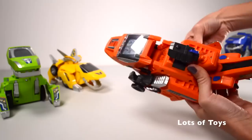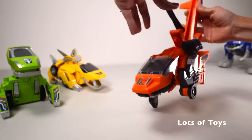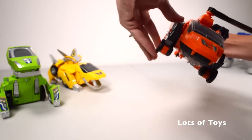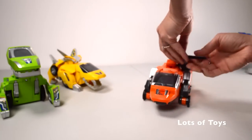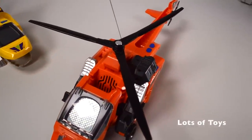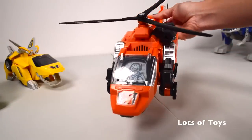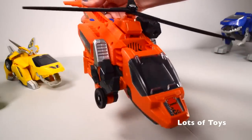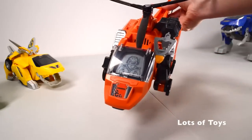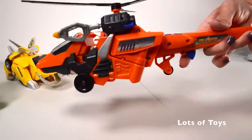This is Blister to ground control — do you copy? Check it out, he's a helicopter! The face changes on the screen here and he becomes a pilot. See how high this chopper can fly! You can fit him with the missile in this mode as well. Now he's armed and ready to fire. He's got self-rotating blades.